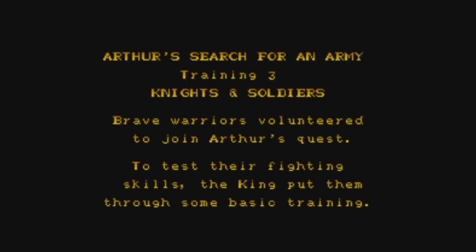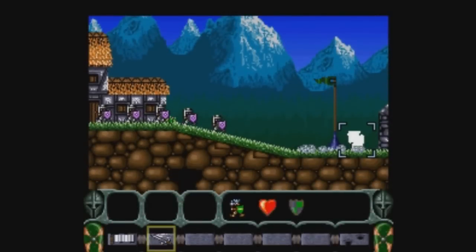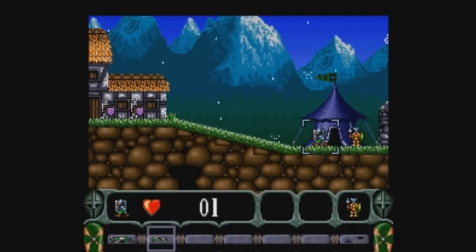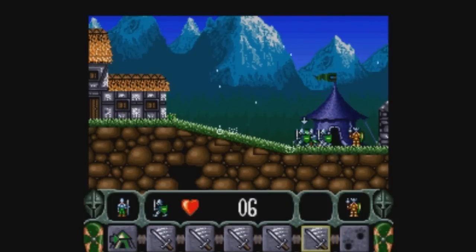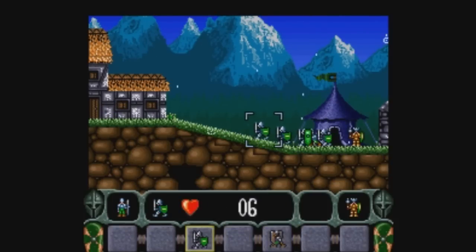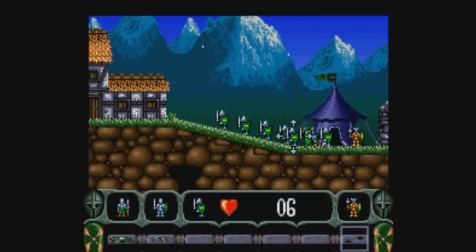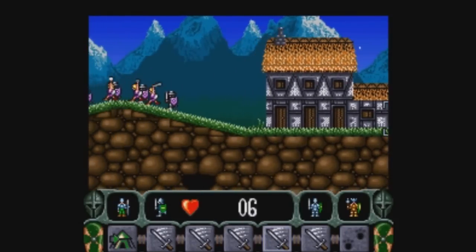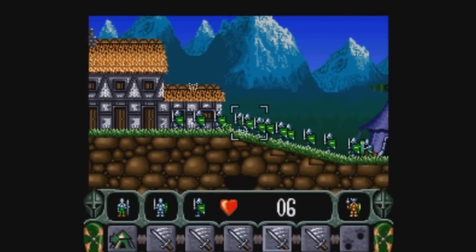Training three: knights and soldiers. Soldiers are very rarely used, but knights are one of the key units throughout this game. The knights are your melee fighters — if you want to kill something up close, you use knights. I'm going to pull a soldier out of the tent. These are the shield guys. They're very rarely useful — there are a couple of situations you want them, but mostly they just stand there and block. Let's use our knights. I have six — I set the knights on the options screen to have groups of six.